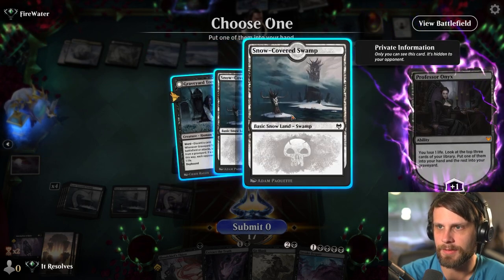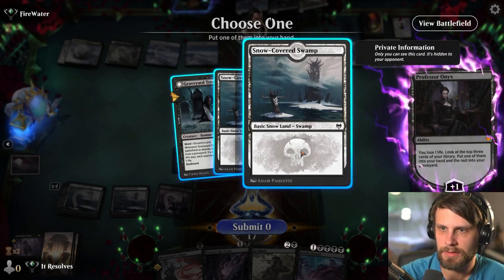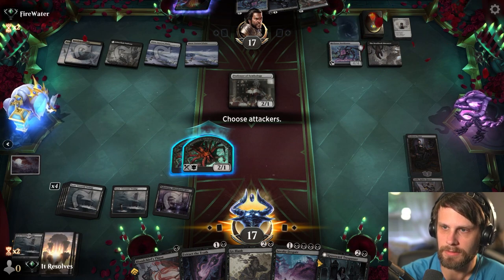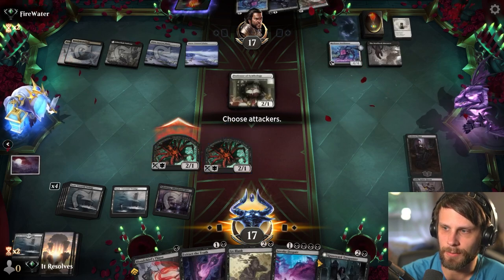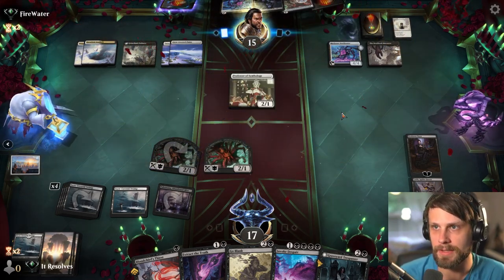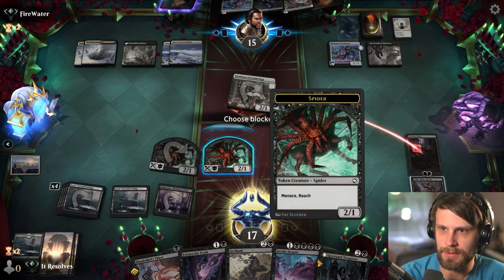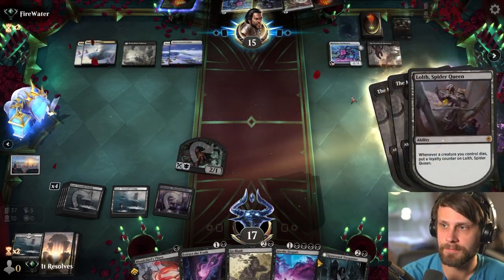I think I can safely attack with one, and then if they don't block, it's great. They're going to Farewell this turn I assume — they do need to hit a land. They could Doomscar, maybe. They are behind on lands, which is kind of interesting. So obviously we just block here, and then they're not going to Deadly Dispute. Choose up to two non-land permanents you control to return to their owner's hand. I mean, these two. That was fine — that was interesting. I don't know that that was a great play, but I'm super into it.